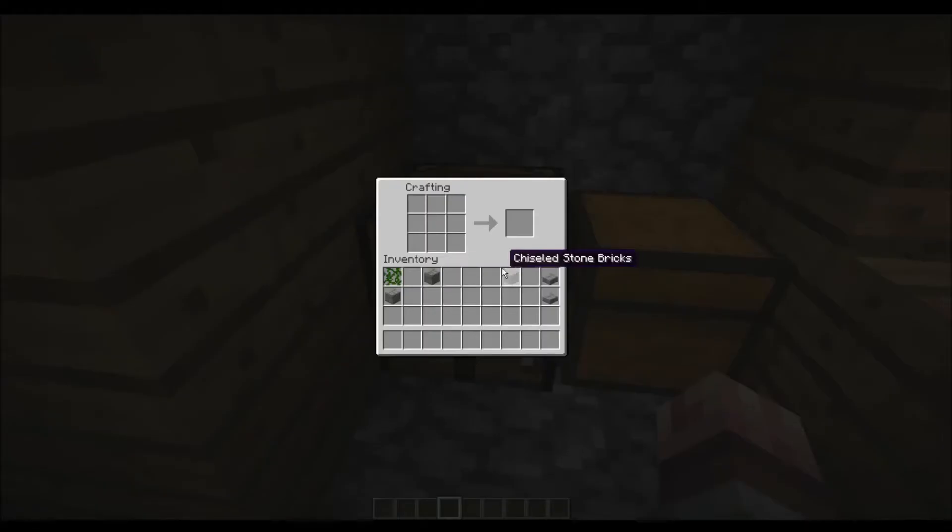You are now also able to craft mossy stone bricks and chiseled stone bricks — for mossy, by combining one vine and one stone brick, or for chiseled stone brick by combining two stone brick slabs.